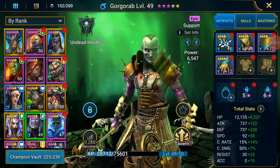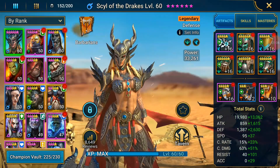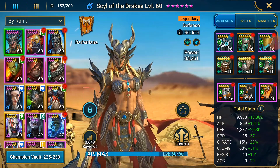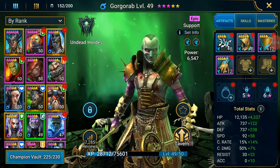Gorgrob's speed - I believe Gorgrob is my fastest champion. I think Cell of the Drakes is my other fastest at 132. And Gorgrob is 150. So he's my fastest by 18, and I still haven't got two pieces on him.